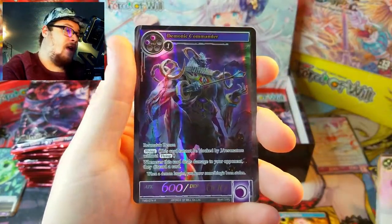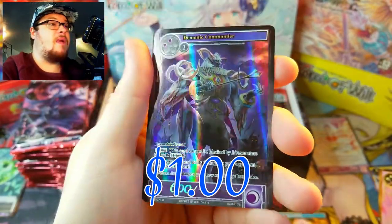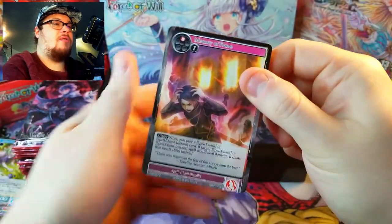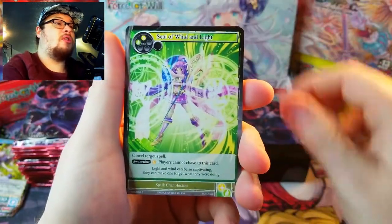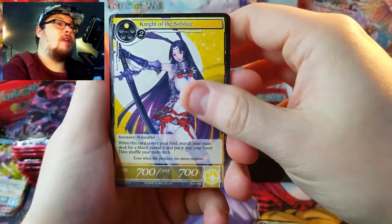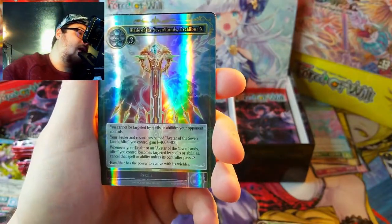Behind it we've got a rare — Demonic Commander, really weird-looking guy. Let's go — we got the Shade, the Shoulder, the Life, the Seal of Wind and Light, Dying Swallow, Wind Sentinel, and Solstice again.